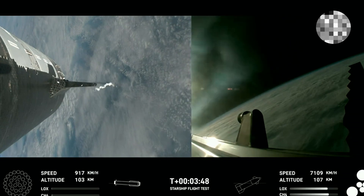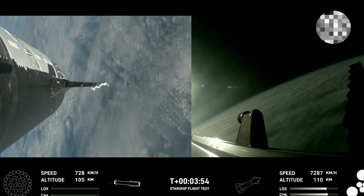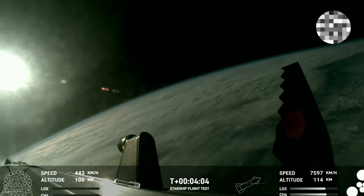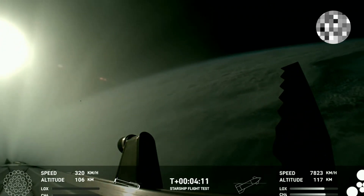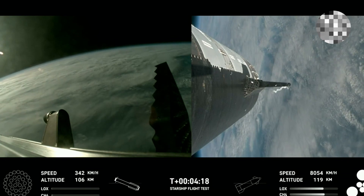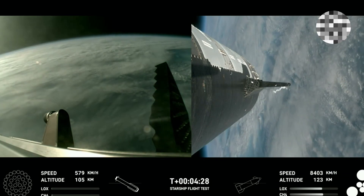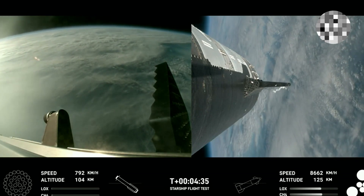On the right-hand side of your screen, that is the Starship — also referred to as the ship. You can see on screen the Super Heavy booster as well as the Starship second stage, giving us a split view of both vehicles.